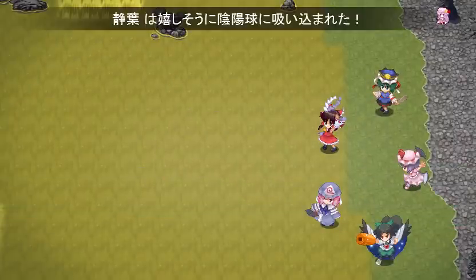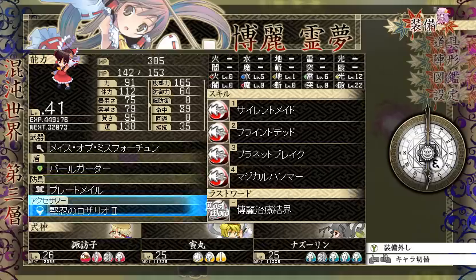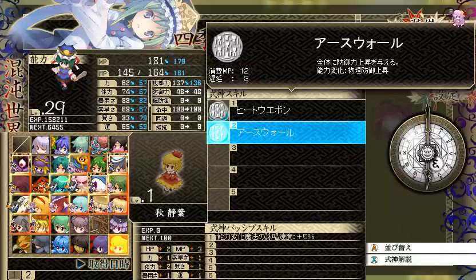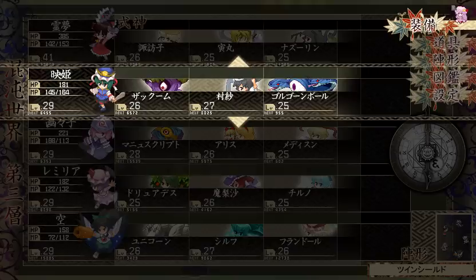So we have Shizuha now. We have the Aki sisters together again — yayfications. Second page is completely filled up. Shizuha's passive gives plus 5% casting speed on buffs. She has Earth Wall — a party-wide physical defense buff — and Heat Weapon, the physical attack party-wide buff. So she's another buffer. That's cool.